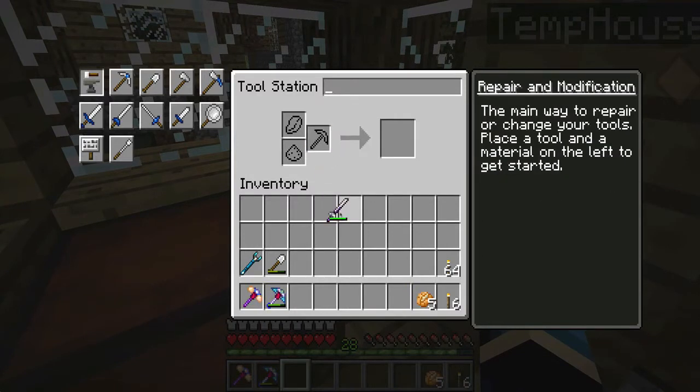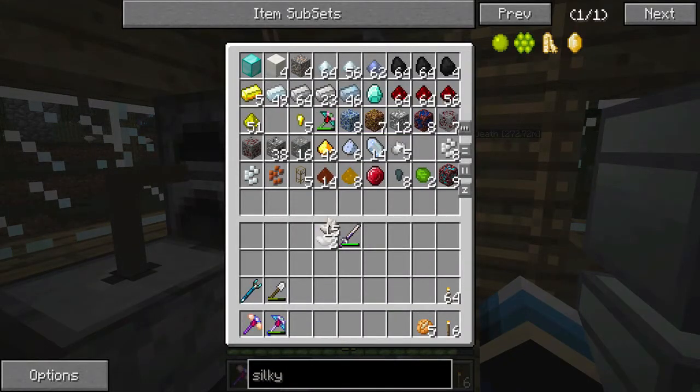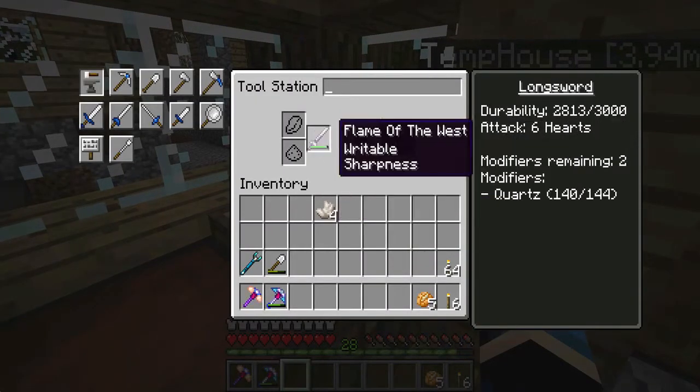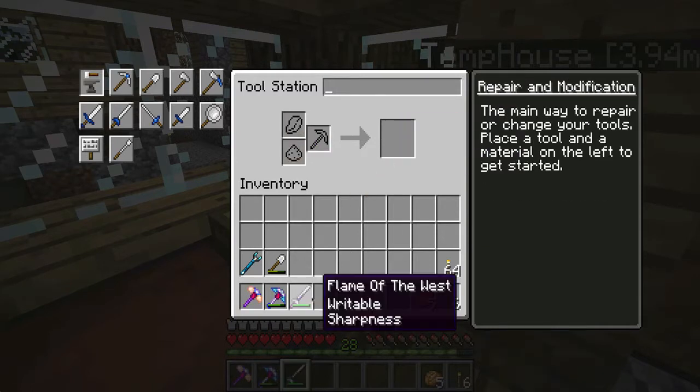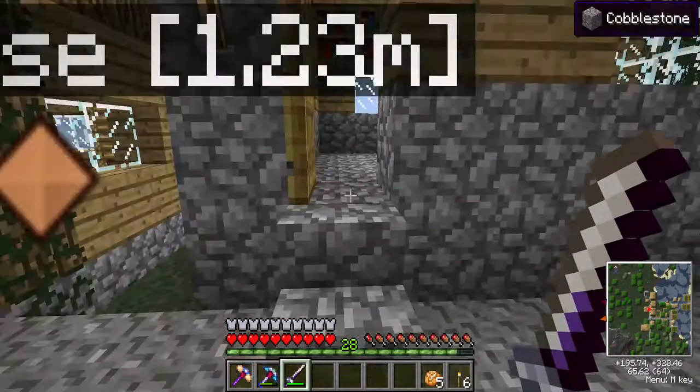I actually stuck 140 quartz on this sword, and I can actually put some more on that, so I'm going to fit four more quartz in. I went in earlier today and mined a ton of nether quartz, and we added that onto our sword. Boom, there we go. So this is now almost a two-hit kill in most cases.